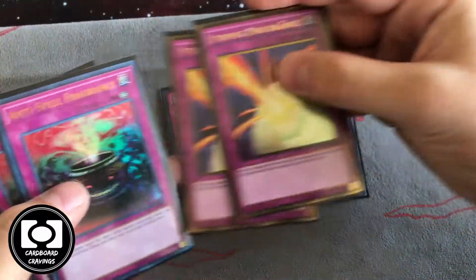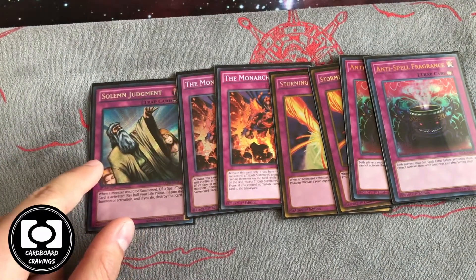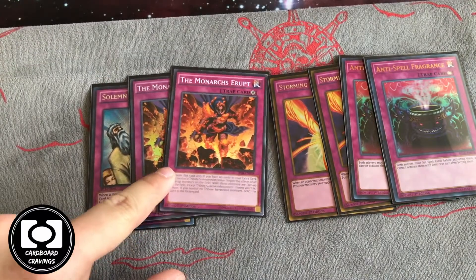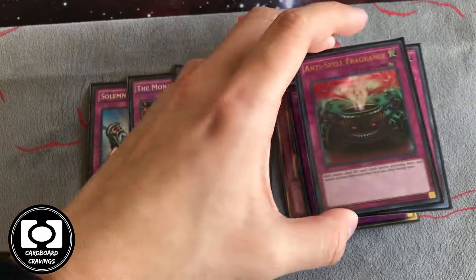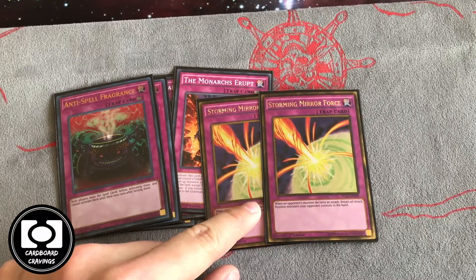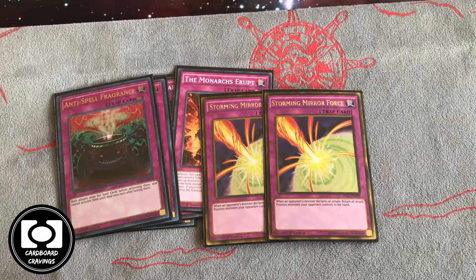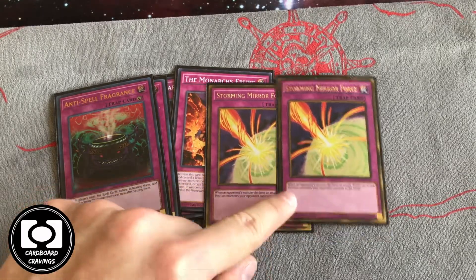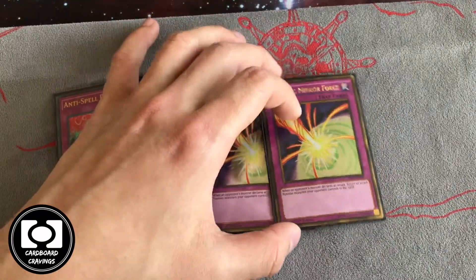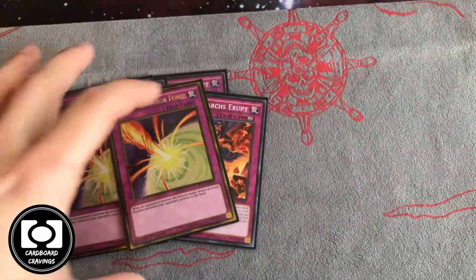For generic traps, one Solemn Judgment because it says no to Evenly Matched and pretty much anything. Two Monarchs Erupt because monster effects are good to negate, Anti-Spell Fragrance because Pendulums are good to shut down, and then Storming Mirror Force — shoutout to Team Samurai X and Hanko for showing us this tech. This card blows out Invoked Mech Knight because they attack and attack and attack, but Mirror Force gets rid of their whole board. They don't really have back row clearing unless they side, so Mirror Force is very powerful.